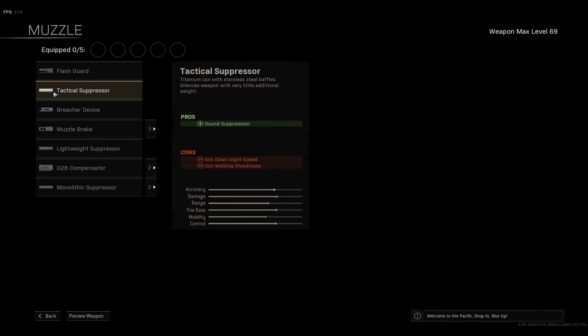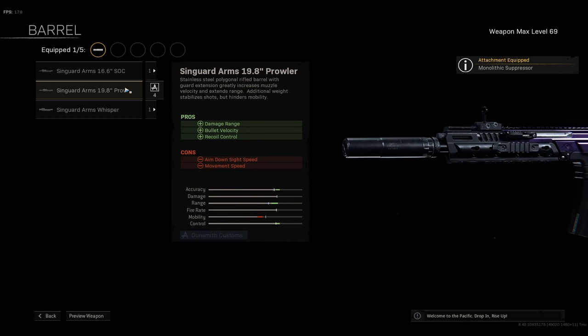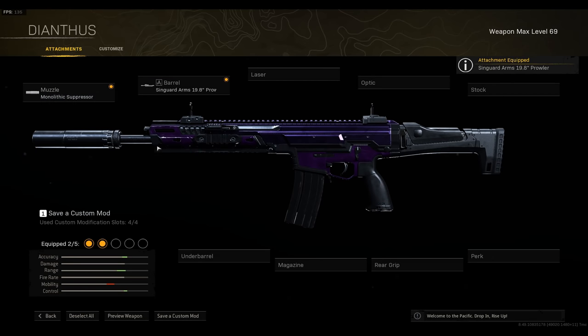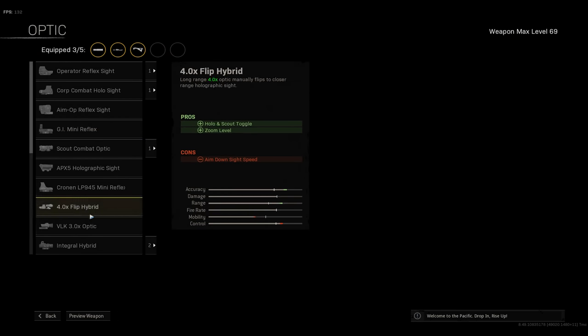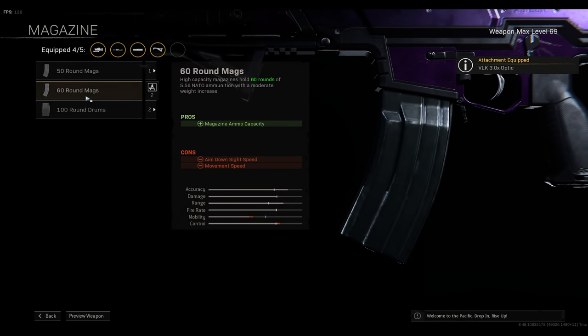So, the Kilo loadout — we're going full old-school meta. Monolithic Suppressor combined with the Prowler Barrel gives us the biggest damage range increases and top-tier bullet velocity, plus we stay off the minimap when firing. Then take the Commando Foregrip for recoil reductions, which technically the Kilo doesn't really need as the recoil is so low already, but we're going with the classic loadout that used to be meta. Then take the VLK Optic for a little bit of optical zoom and a nice clean reticle.